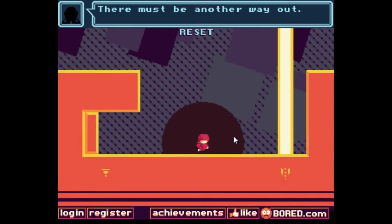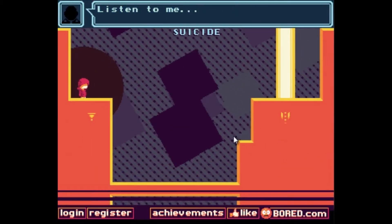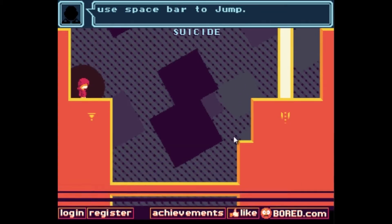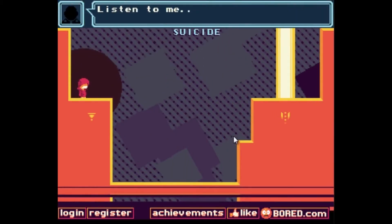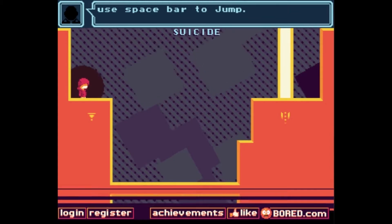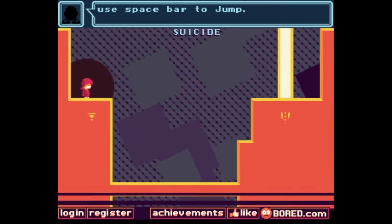The beams of light are the right way, so when you go in them, they take you to the next level. Pressing the space bar — he claims it's gonna make you jump. Let's try that. Yeah, it's just suicide. So what other keys could we use? I'll go with J for jump. And that works. Let's continue.